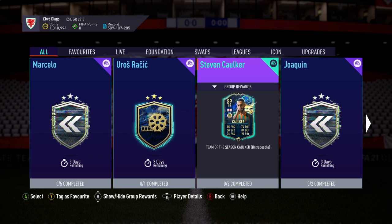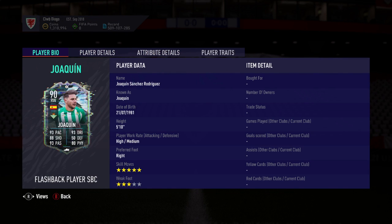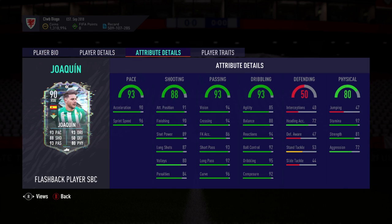We have a Flashback Joaquin of Real Betis. His card is 5-star skill moves — very nice. 3-star weak foot; wouldn't have killed them to give him 4-star, but there we are. High/medium work rates, 5'10". He's probably one of the oldest players in existence right now — born 1981. 90 acceleration, 96 sprint speed. Very good in front of goal and his attack positioning is good.